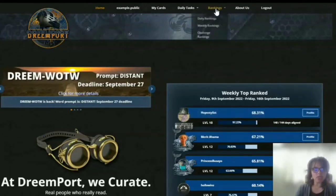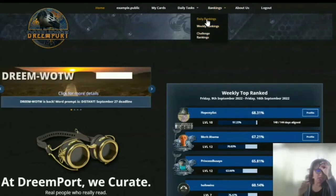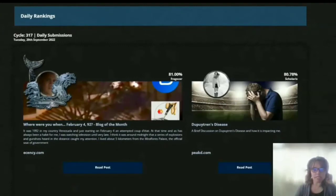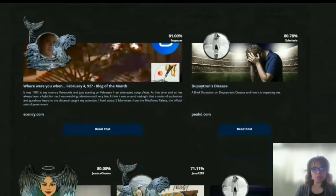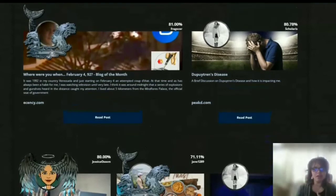You can see the weekly top ranked, or even daily rankings, weekly rankings, and challenge rankings. Clicking on the daily rankings takes you to an actual page where you can see who's ranked number one for the day — for example, Fragazar is number one, Scolaris is number two, Jessica is there too. You can see the different frames they've earned in previous challenges, like pretty wings or a whale tail with a splash. A new dreamer named Killer Watt still has the standard frame since he's new and hasn't had a chance to participate in challenges yet. Profile frames are one of the fun things we do for users as well.